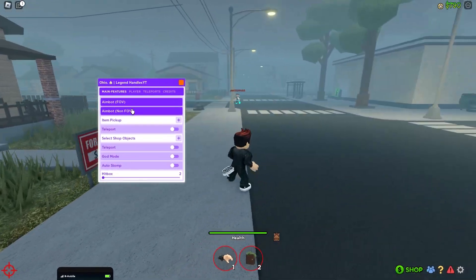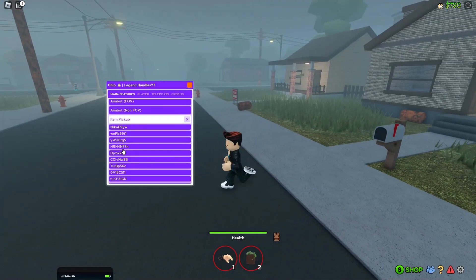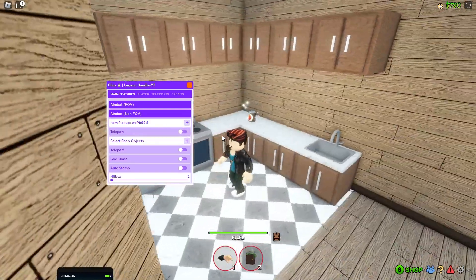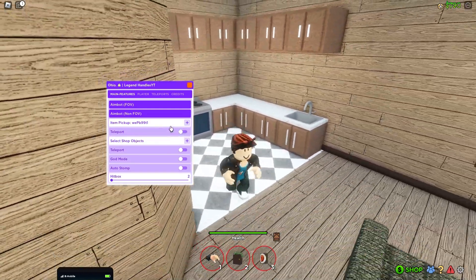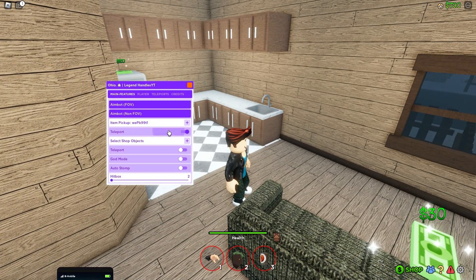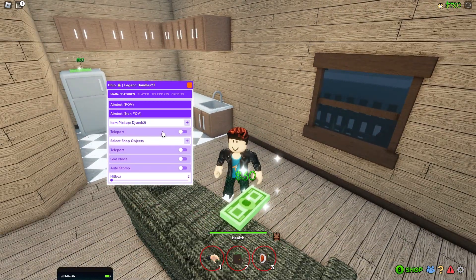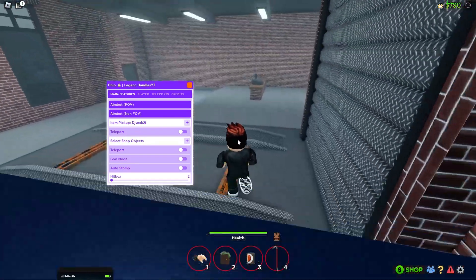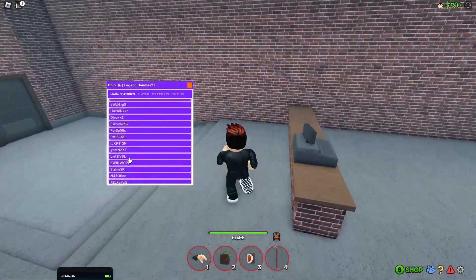Alright, so first we have aimbot FOV, aimbot non-FOV. There's also item pickups. There are a lot of items available, so we can just go to each one. You can find like a skateboard or anything — I find skateboards a lot. It's just really OP.